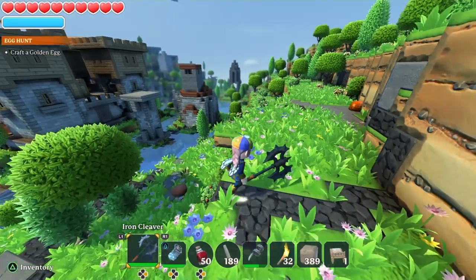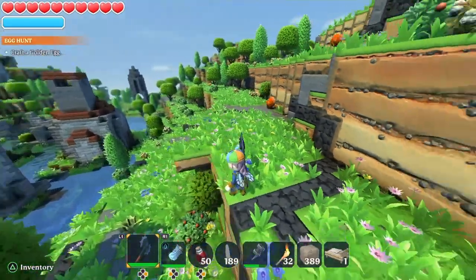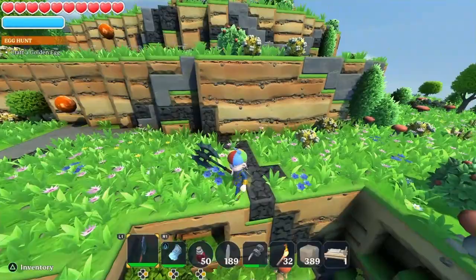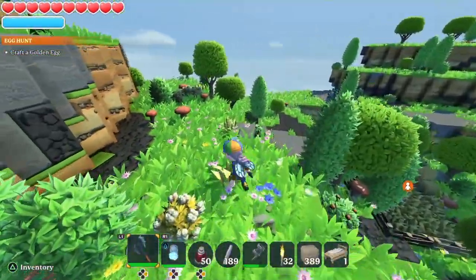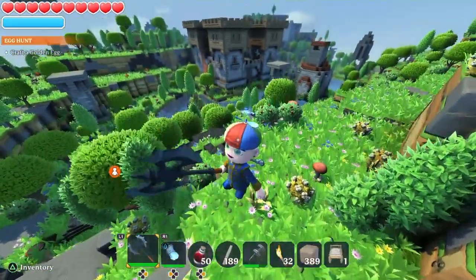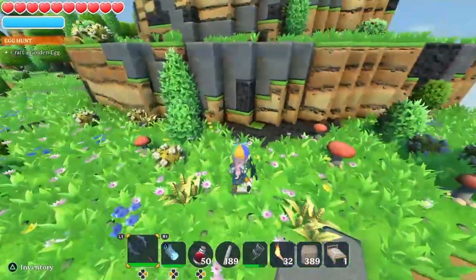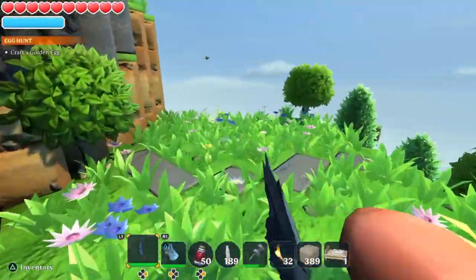And this is how it looks for me. The eggs can be scattered around everywhere, but mostly underneath trees, near bushes. Sometimes it can be hard to see them, so I have a little tip for you which can make it easier to see these eggs.